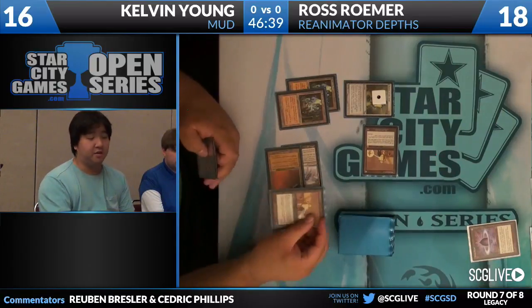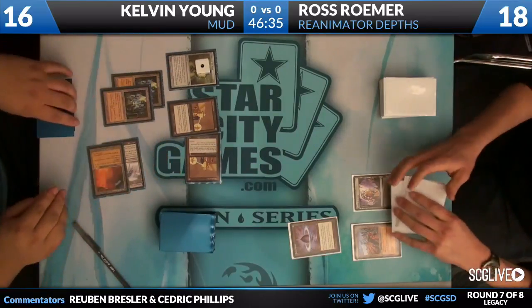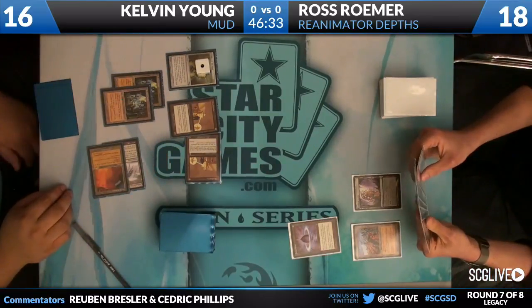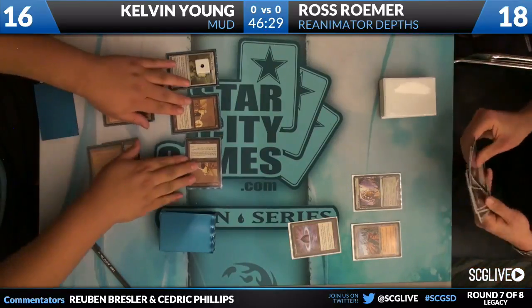So we do see three mana here — we're going to see Metalworker number two. Ever seen the 1-2 beatdowns before? They are not impressive. Don't need Worm Coil Engine. Don't need Kuldotha Forgemaster. Don't need Blightsteel or Sundering Titan. 1-2 beatdowns — that's all it takes.